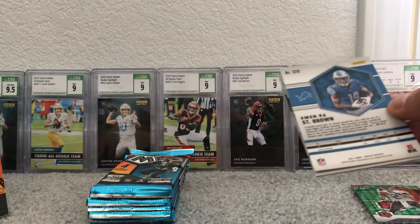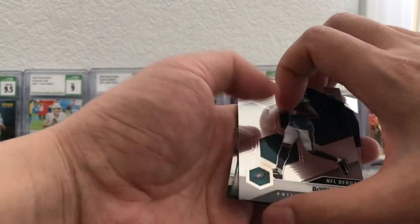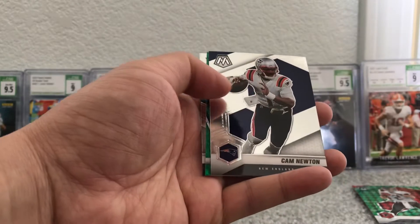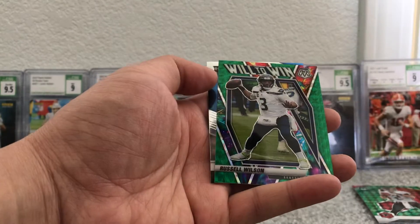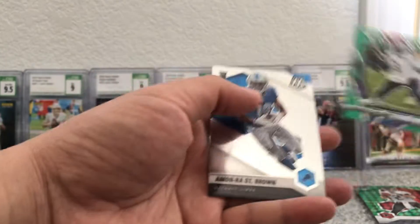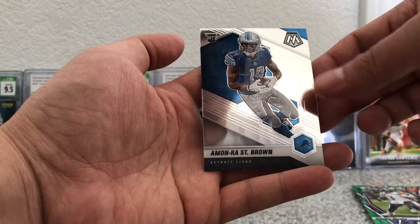Pack number two: Armand Ross St. Brown on the back. We got a rookie — Davante Smith. Cam Newton. Green will-to-win Russell Wilson. And the rookie is Amon-Ra St. Brown.